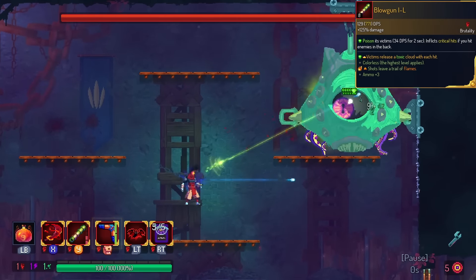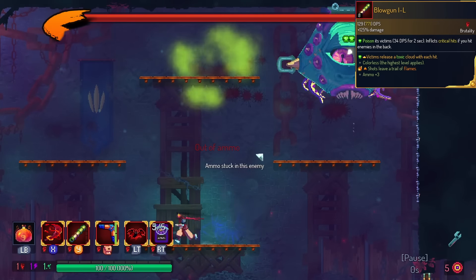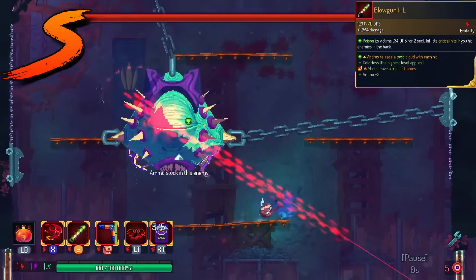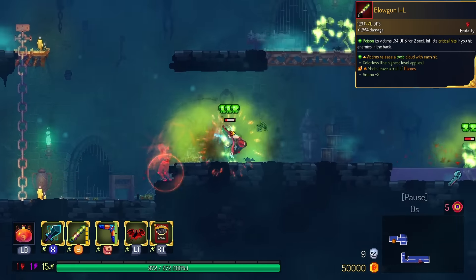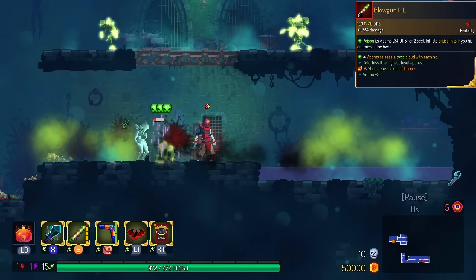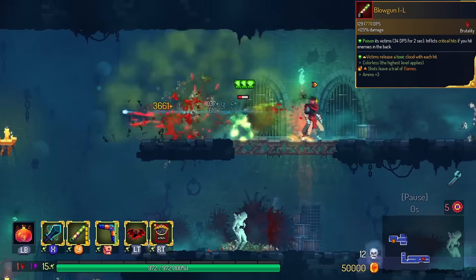Blowgun now has Poison Cloud on hit. I actually think this is very strong, so we're going to have this in the S tier. Blowgun has the issue of not killing enemies in the front, but Poison Cloud lets you do that. And a little bonus tip — if you combine this with networking, you'll be able to kill enemies much, much easier.